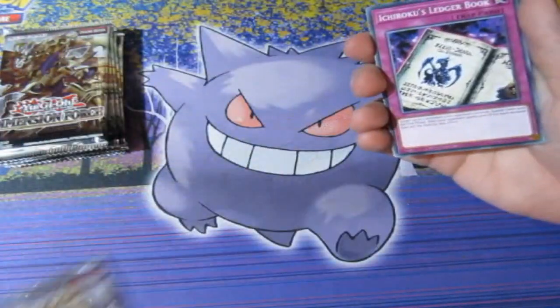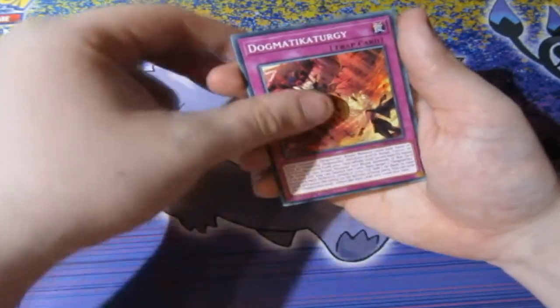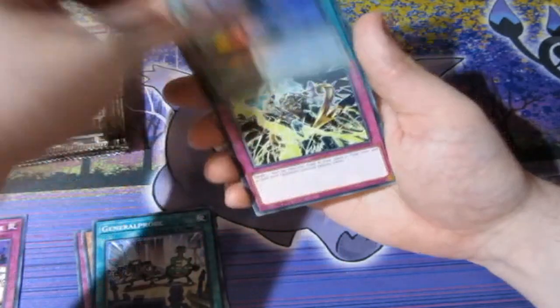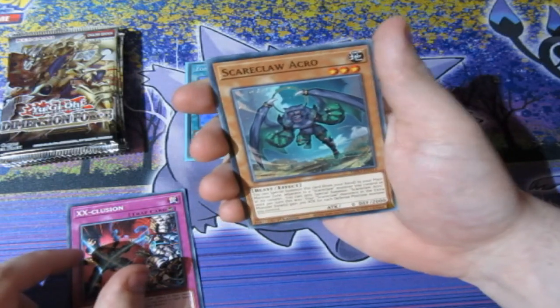We've got six packs. I'd love to get at least an ultra or a secret out of six packs. I do not mind — first time seeing these to be honest. We got some Ledger Book, which turns out is actually really good for my burn deck so I'm putting that to the side. We got some new Dogmatikas, Headache Challenge, Morning Star, some Zombie Reborn — that's cool. Super rare right there: Omega Judgment, VLAN Hydra, and Reverse Jar. Zombie Reborn is very good.